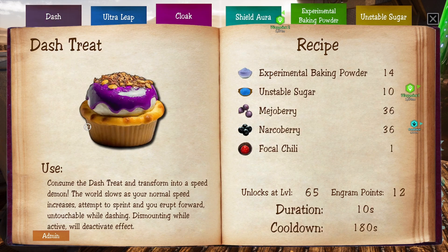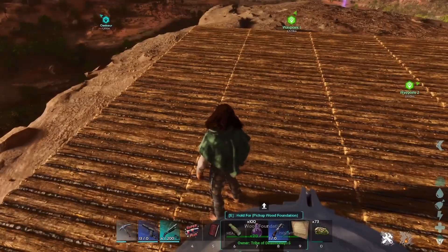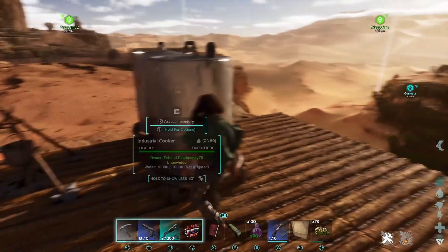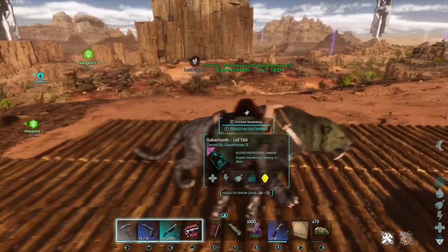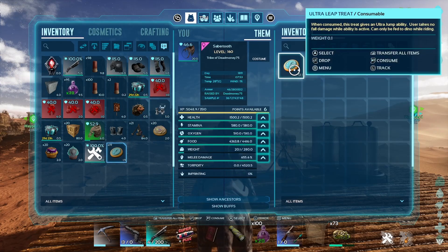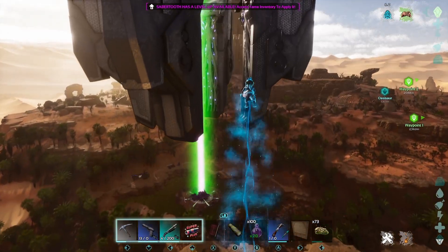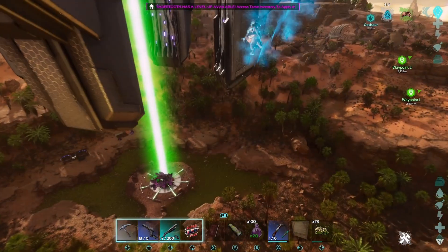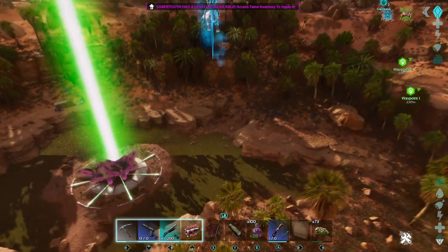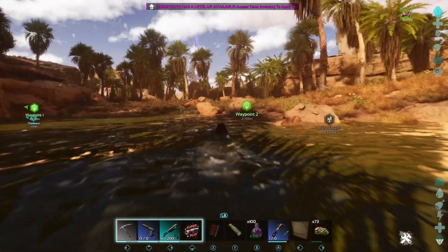The one I think you're going to use the most is the Ultra Leap. It is ridiculous how high you can jump - I'll show it with the Sabertooth. You can feed this to them and they jump really high - like that. I'm in creative mode so I don't take any fall damage, but yeah, it works really, really well. It is awesome.